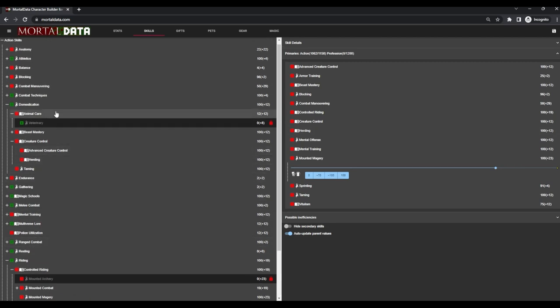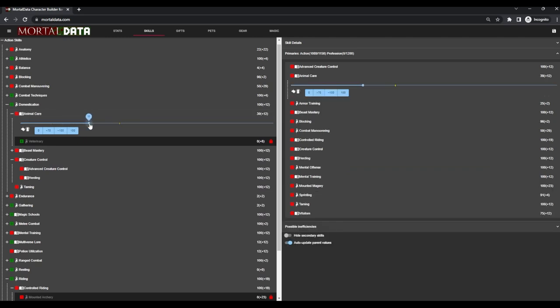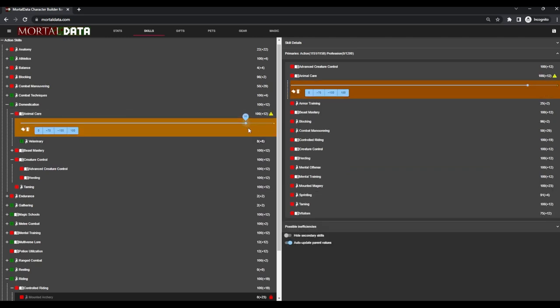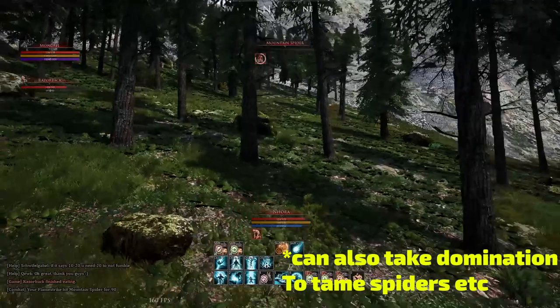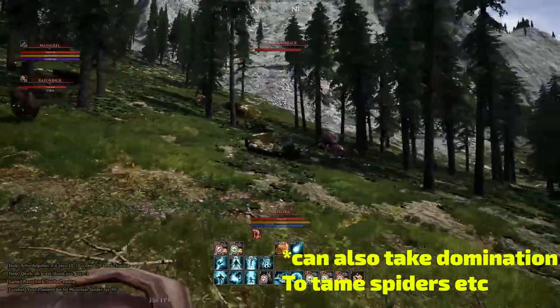Once you've got all that, it's your choice whether to go more into magic or more into pets. You can take things like animal care to let them level faster, or dip into spiritism for a big spiritism laser. You need lots of taming stuff and lots of magic stuff for the base, and then you have about 100 points to choose what you want to do.